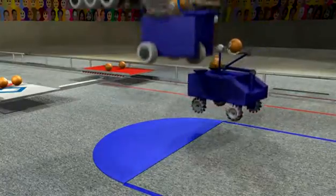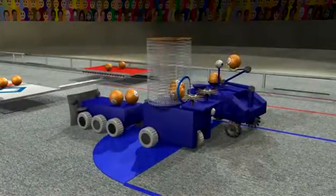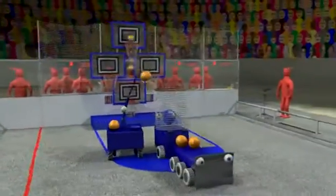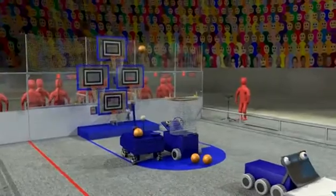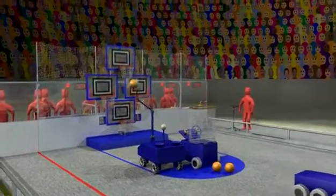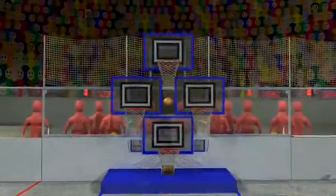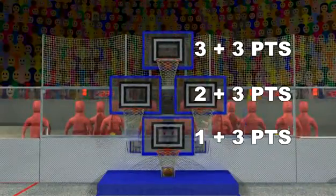The match begins with each robot touching their key at the far end of the court. Robots can be preloaded with one or two basketballs each. A 15 second hybrid period starts the match. During hybrid, robots can score basketballs using pre-programmed instructions, and every basket scored during this period gets a three-point bonus.